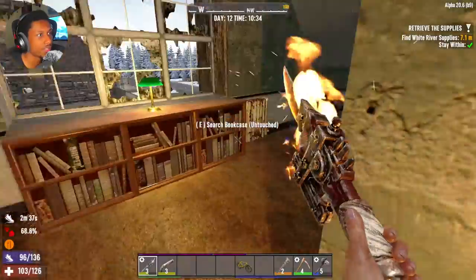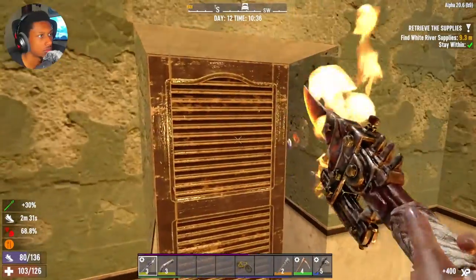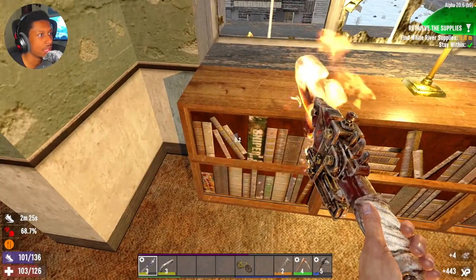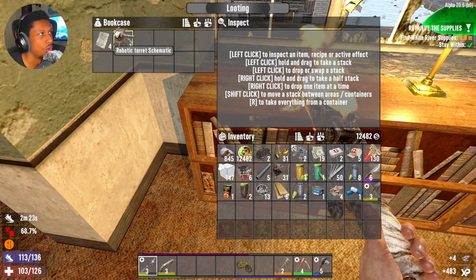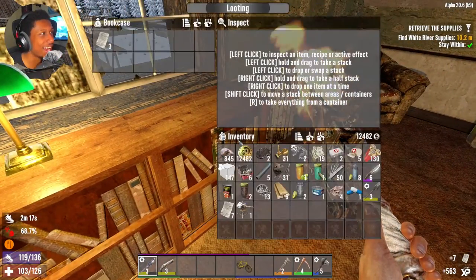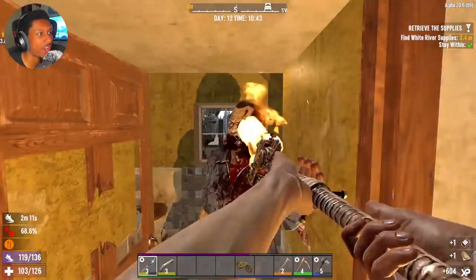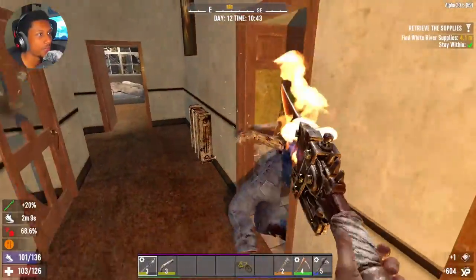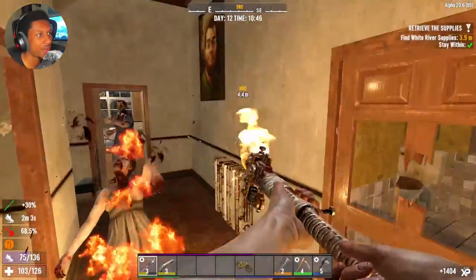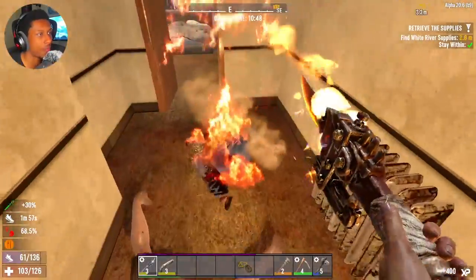Oh yeah, there's definitely - hello! We're definitely gonna be taking that. Let's go - robotic turret schematic! That's actually massive, you know how rare that is? You literally cannot craft that unless you find one or get the schematic for it, you can't just learn it. That was a huge find right there - that'll help us out tremendously with our base.